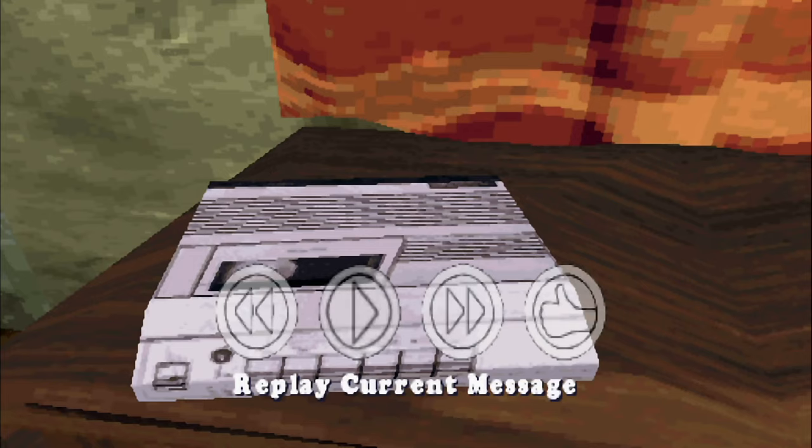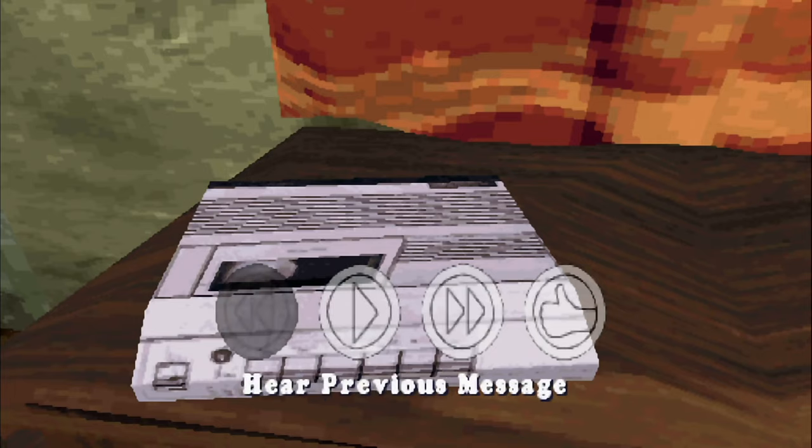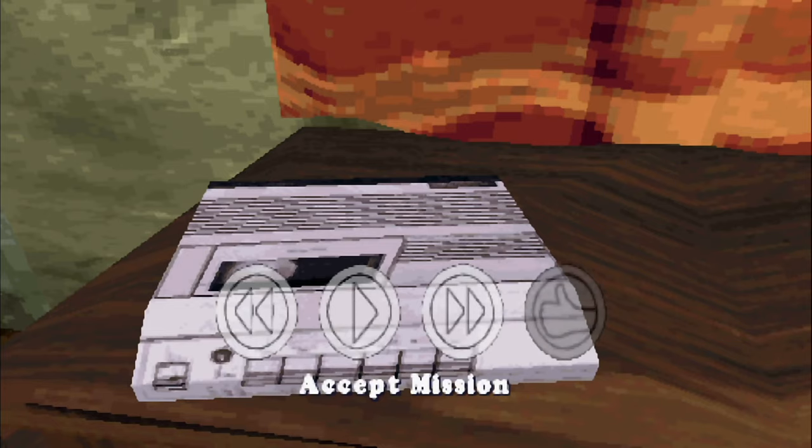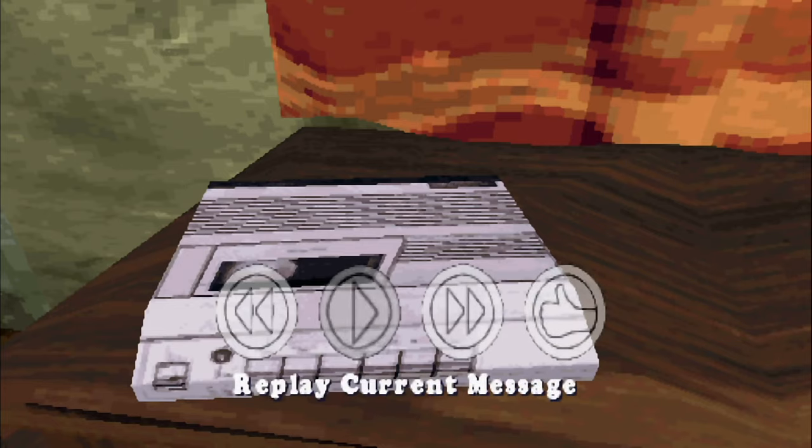Apparently they have. As you can see, we can use this answering machine in order to get jobs — basically do the missions of this story mode. We only have one message right now, so we can only play the message or accept the mission immediately. But let's just hear what we need to do.